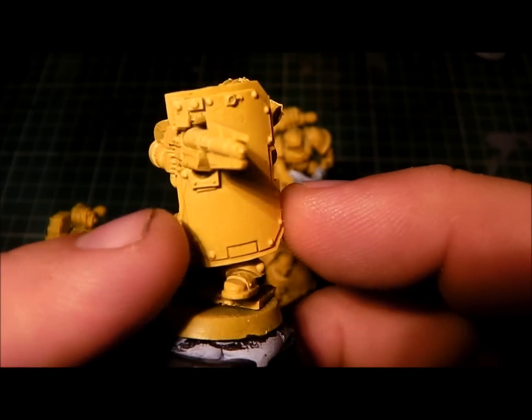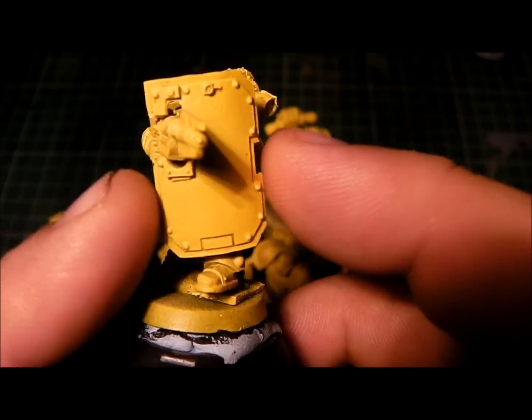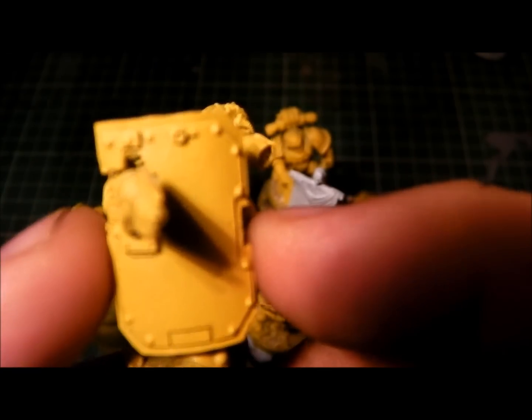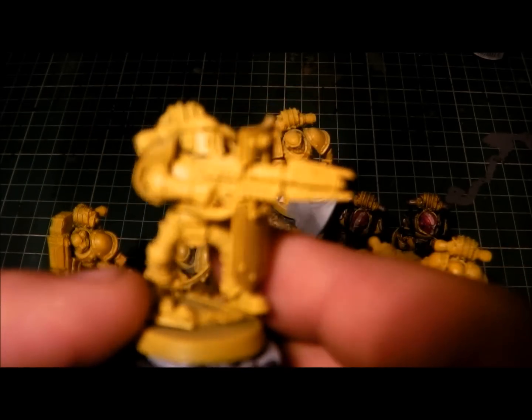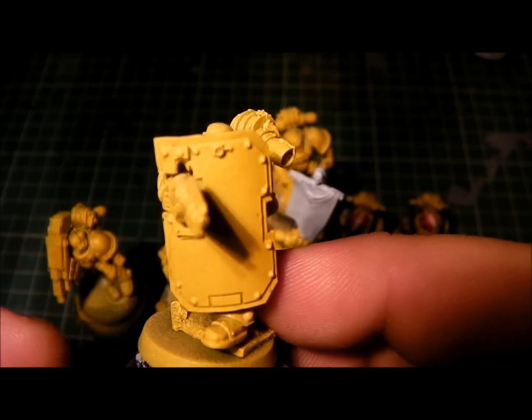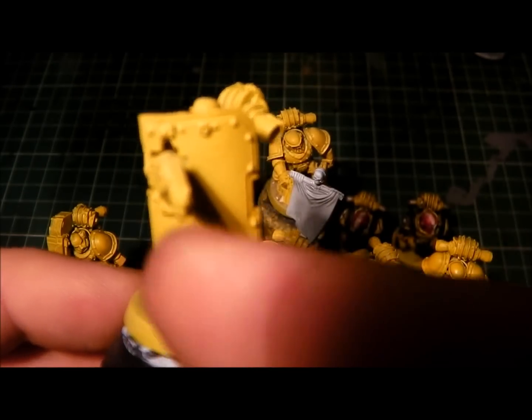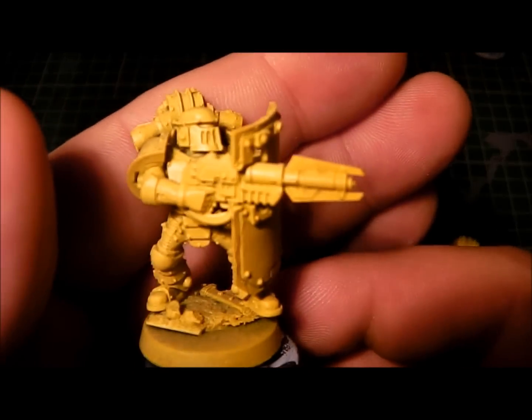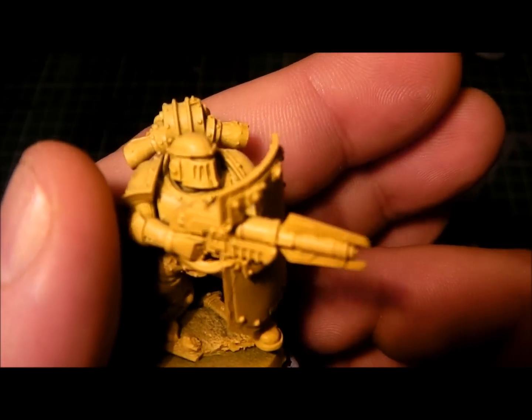The siege shield gives them an invulnerable save but they can't run when they've got them, so it's a slow-pace forward march. All the hits will be taken on the shield, but it's great for the boarding action and great for spaceship fighting.